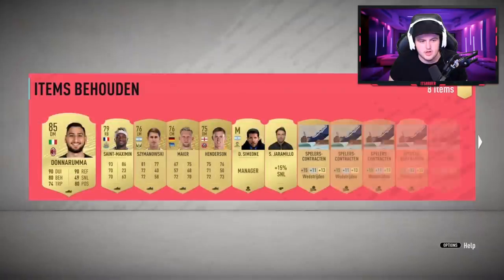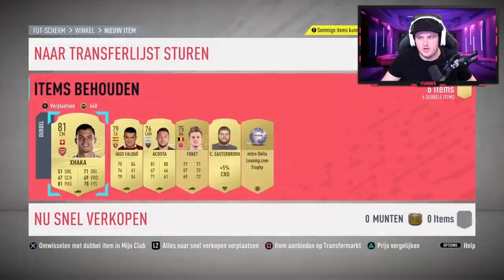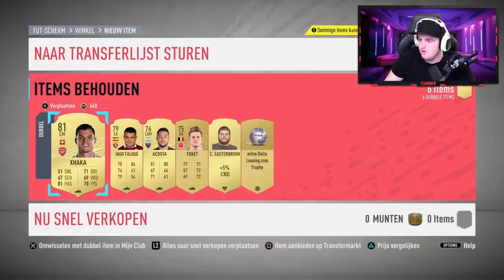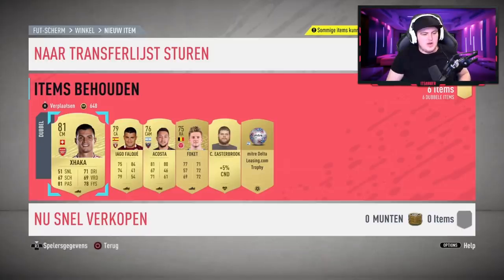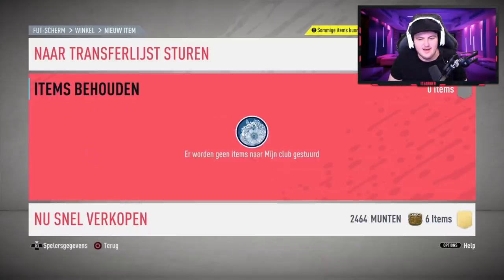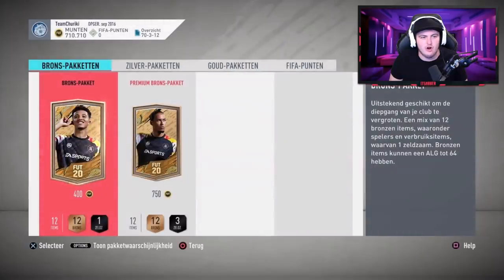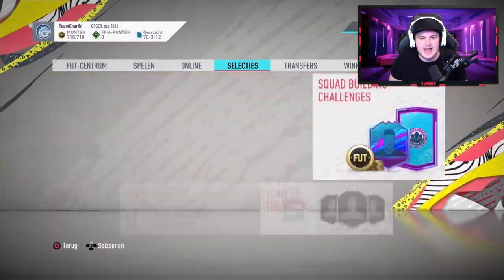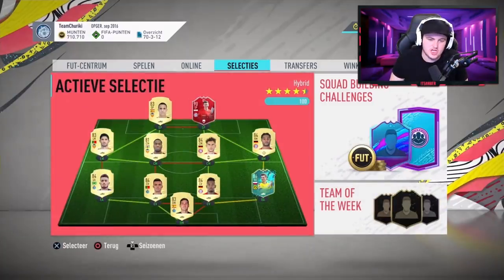I just stored it in club accidentally. Does St. Maximin still sell? 12,000 coins for St. Maximin. Donnarumma selling for 7,000 coins — that's a 20k pack right there. So he made at least 80,000 coins from the packs, then 12,000 coins from rewards, and then the consumables. That is solid. Definitely get some good upgrades with his team.